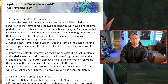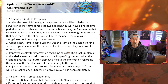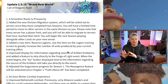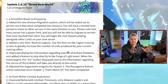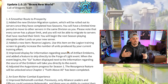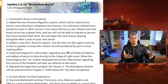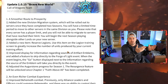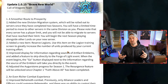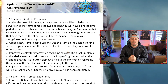The first thing: a smoother route to prosperity. They've added the new division migration system, which will be rolled out onto servers once they've completed two seasons. We spoke about this when the update was first announced, but now we have more details. You have to complete two seasons, which is 140 days in the game, before you can change servers. There's got to be some kind of mechanic so that you can't bring a 100 million power account to a 140-day server and dominate everyone.